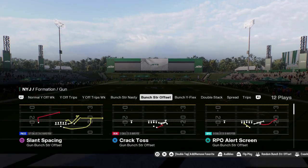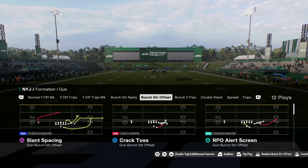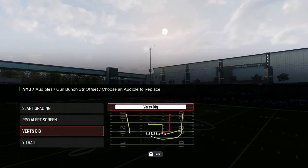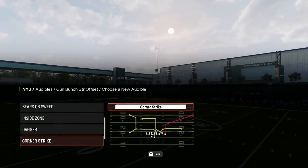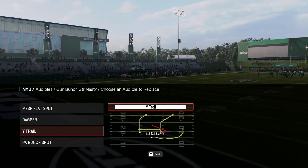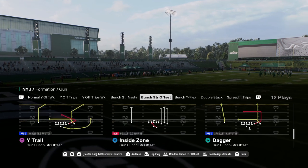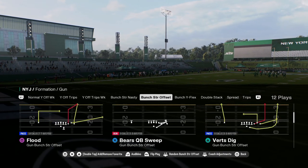This is the best version of the Bunch Strong Offset Formation — this is the reason why you would run this playbook. The only audible you're going to want to set is the play Corner Strike. If you want to have Dagger, put it in your Bunch Strong Nasty audibles. The main play you want to come out in every single time is going to be Flood.